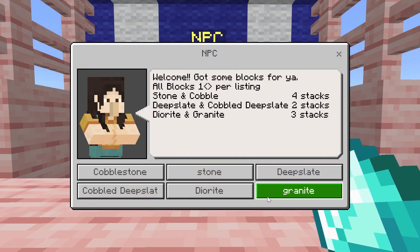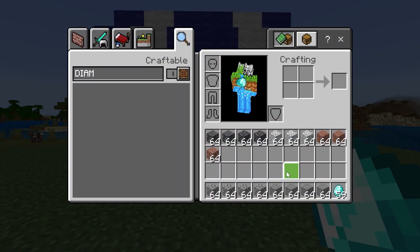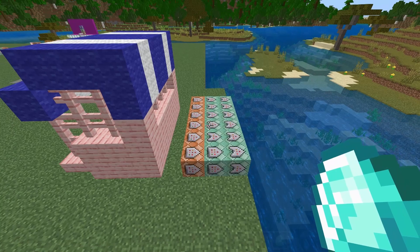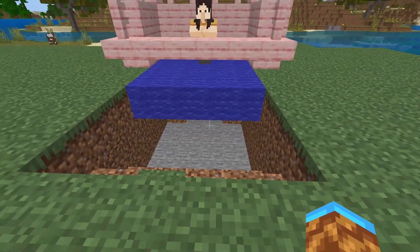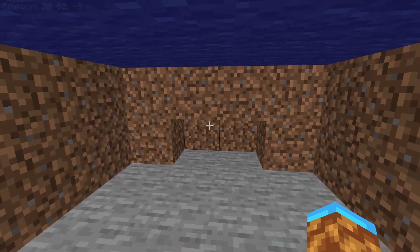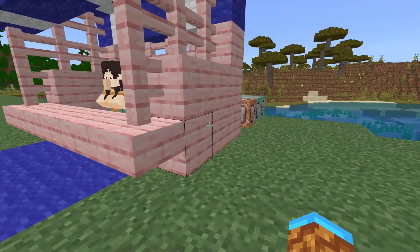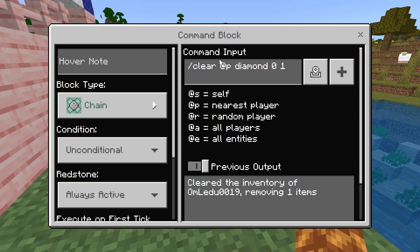All of this is really easy to change. I'll be showing you how to change the cost of the item as well as how many items you receive. The way this works is that each selection has three command blocks. Before we jump into what exactly these command blocks do, I recommend placing the command blocks directly underneath your NPC. The reason for this is that the command blocks are going to use the target at P, which selects the closest player, and we want the player to be as close to the command blocks as possible.